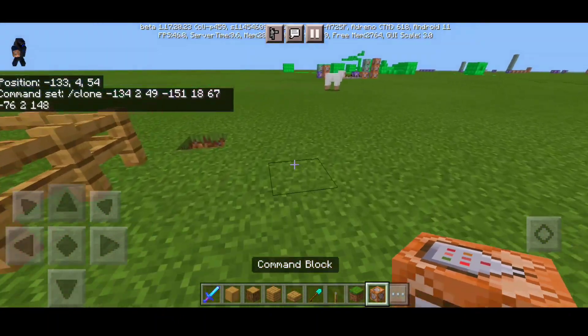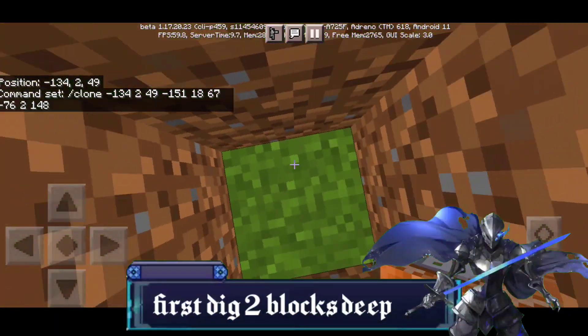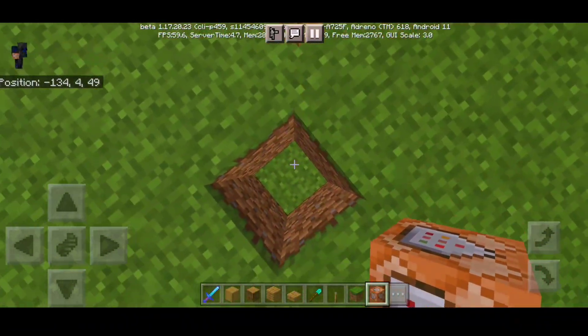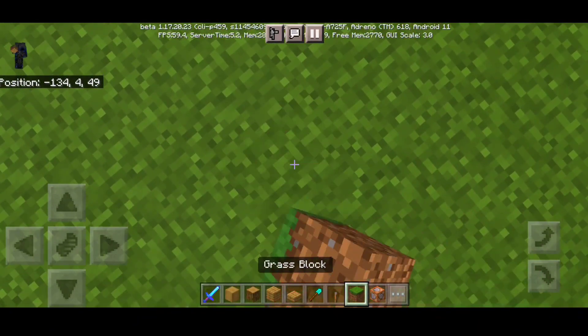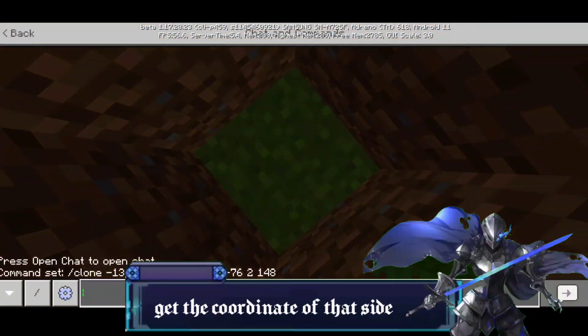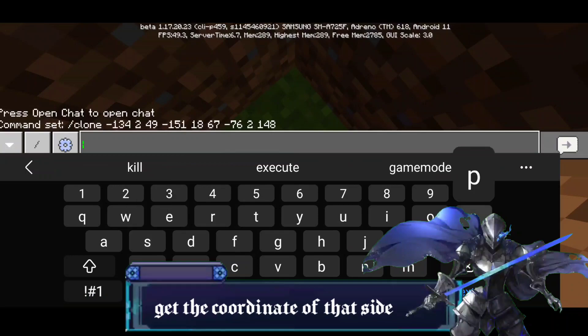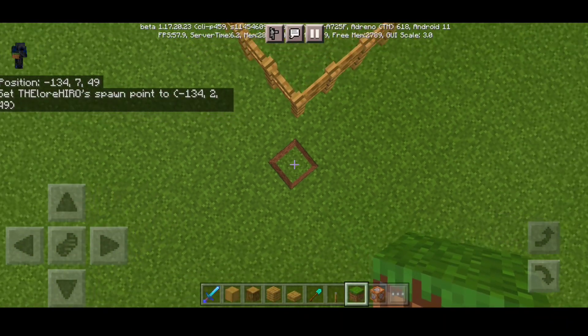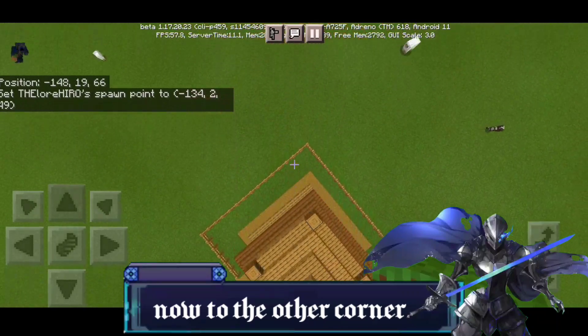What we're gonna do is dig two blocks down right in this corner. Then get the coordinate using slash spawnpoint — there we have it.